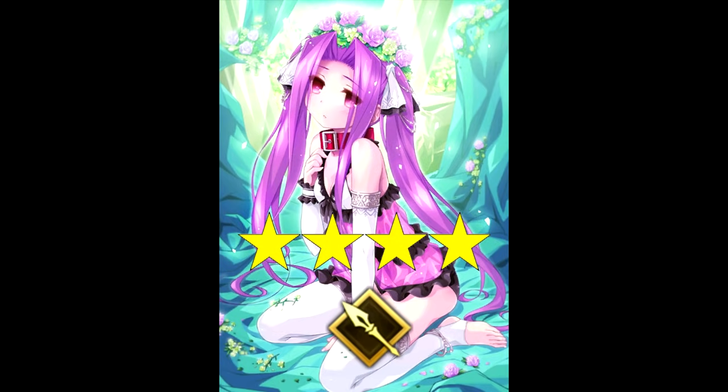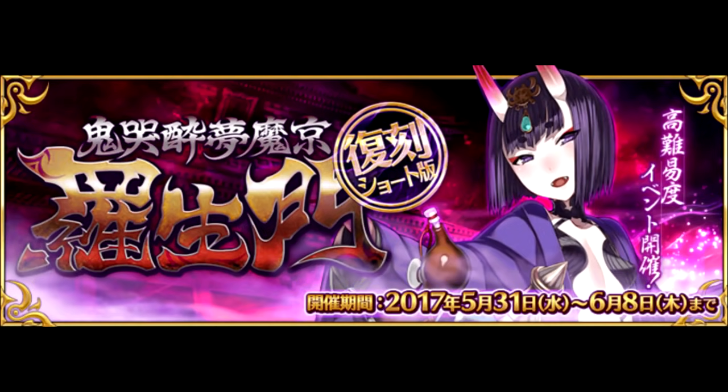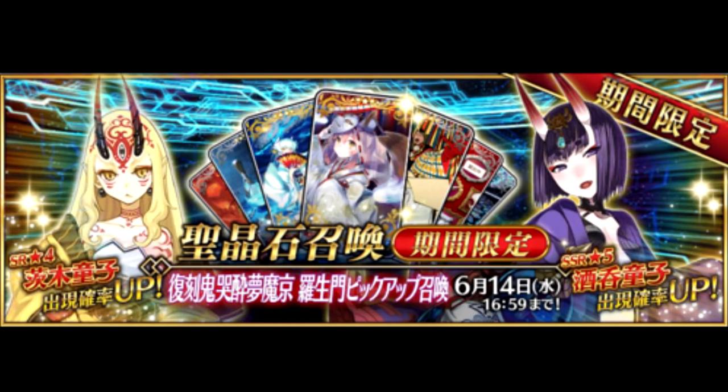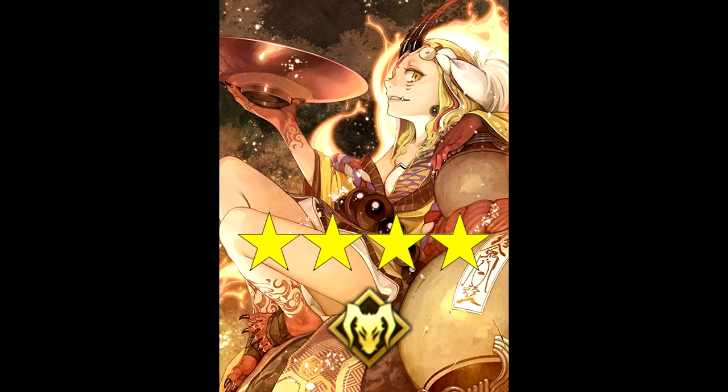The 4-stars Lancer Medusa and Avenger Gorgon will also be on rate-up throughout. The next event is a rerun of last year's Rashomon Raid event. The summon campaign is a tad different this year though, putting both the 5-star Assassin Shuten Douji and the 4-star Berserker Ibaraki Douji on rate-up.